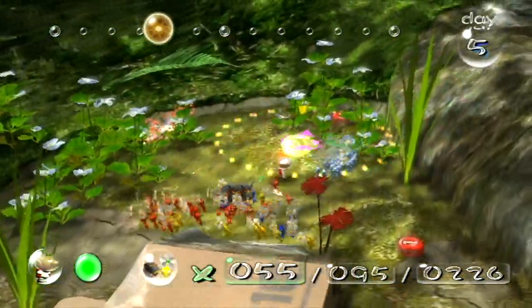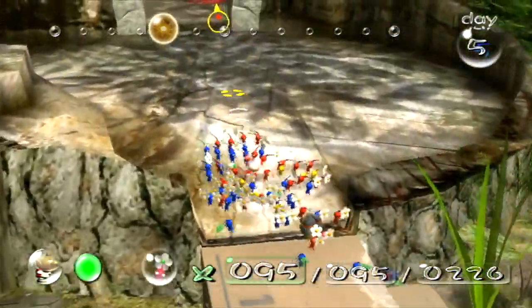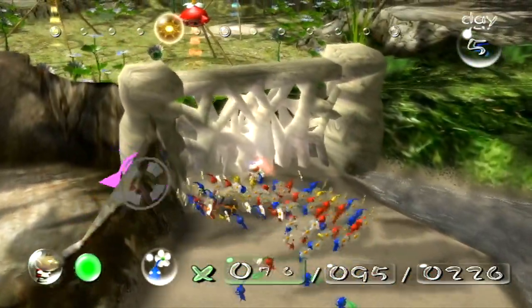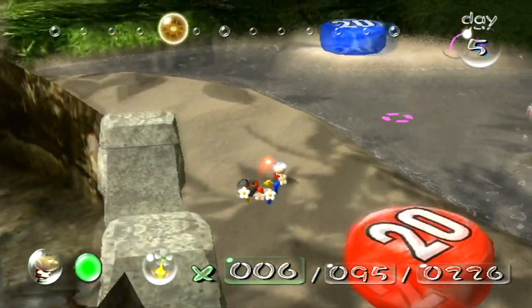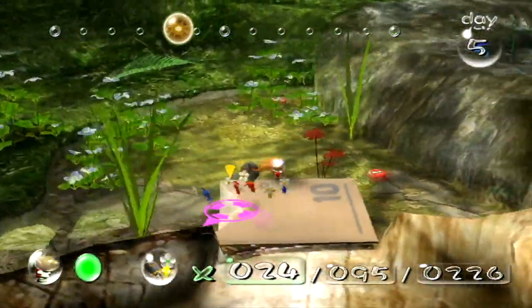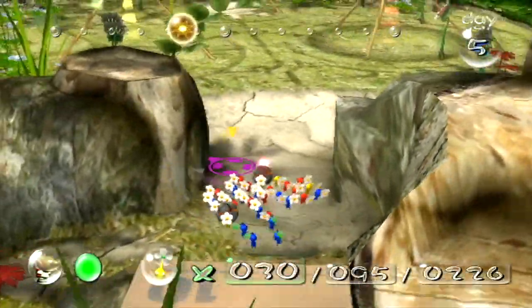Now we're going to take all of our Pikmin and go on a little trip through our favorite place. I'm missing 10 - where are the 10 at? Well, they're just chilling, hiding away from me because they don't want to work. They're freeloaders. I know I left some behind over there - I'll come back for them. Look at all this stuff here - there's a part there, but there's also these Pearls. These Pearls spawn 50 Pikmin, if I'm not mistaken. That's a lot of Pikmin. I could just go back to base and meet them all on the other side. That would actually be a pretty good idea. It seems like I might have accounted for all of them, which is pretty good.